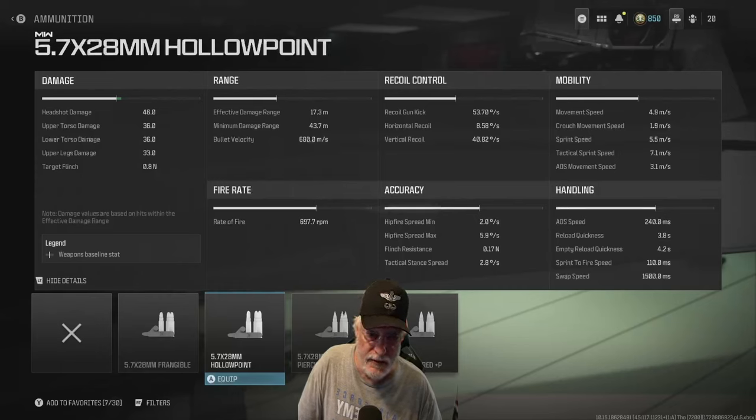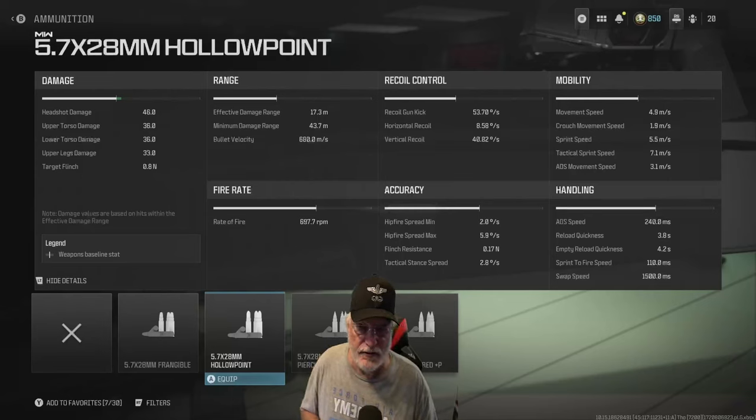Recoil looks a little fierce. We'll take a look at that on the shooting range in a second. Hip fire accuracy is good — pretty average for an SMG. Mobility looks a little on the slow side for what I'd want with the lower damage, especially the ADS movement speed. ADS speed is at 240 milliseconds, which isn't great for an SMG, and sprint to fire is pretty solid at 110 milliseconds.